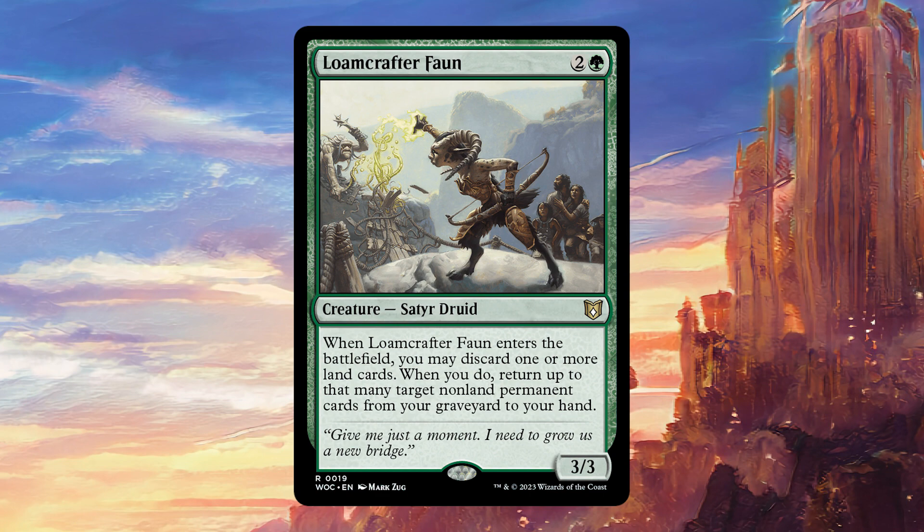This is like an Eternal Witness on steroids, but you do have to have lands in hand to discard. That effect plays very well into a lot of commonly played strategies, such as landfall decks, which want to have a lot of lands in the deck and are therefore probably going to be drawing a lot of cards. I see this being very good in an Aesi deck, for example, because you're going to have so many cards with all the card draw and then be able to discard those lands to bring back impactful stuff.